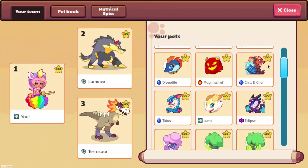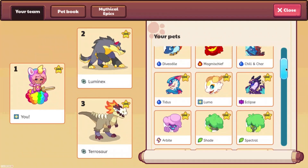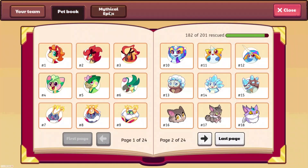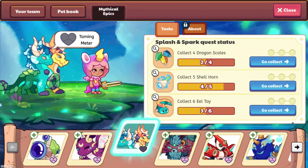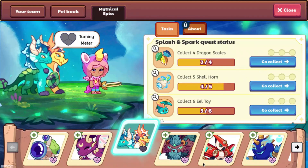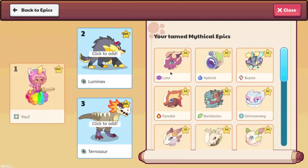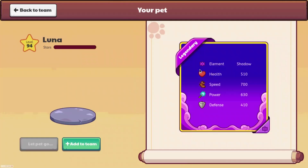Why are the epics common? If we keep going, I'll just look at the epics since those are all legendary — so add to team. Luna looks pretty cool, legendary. They don't have an orange one yet for some reason.